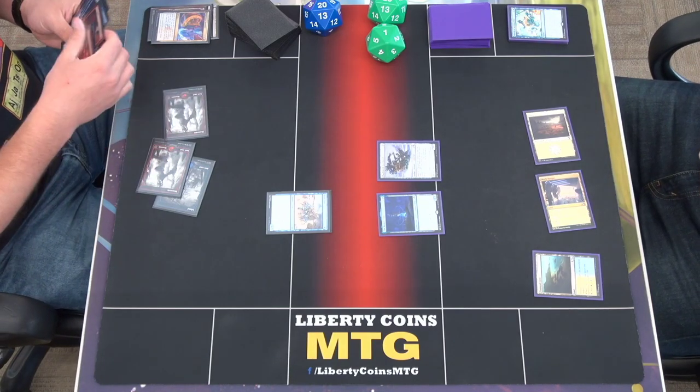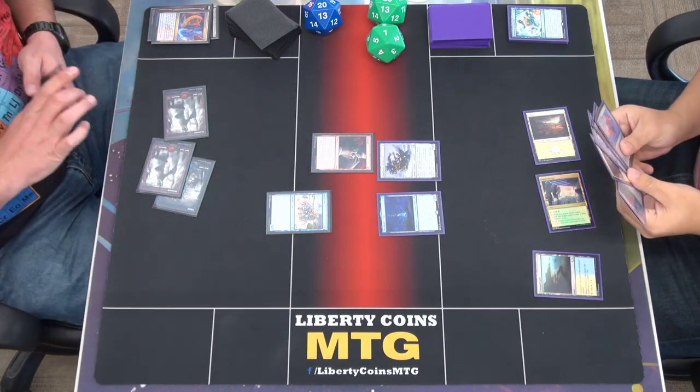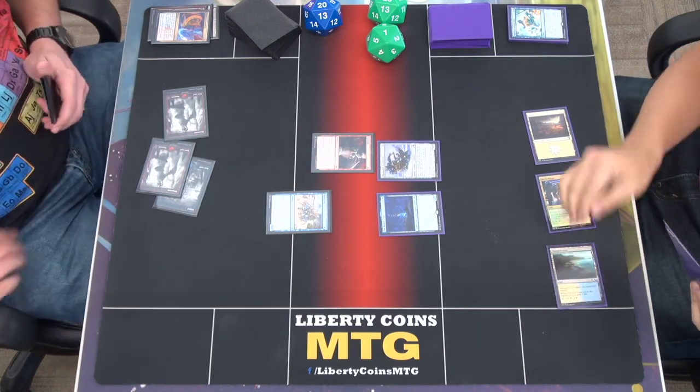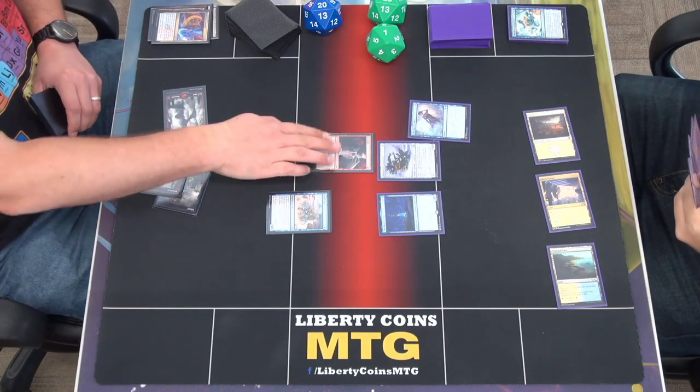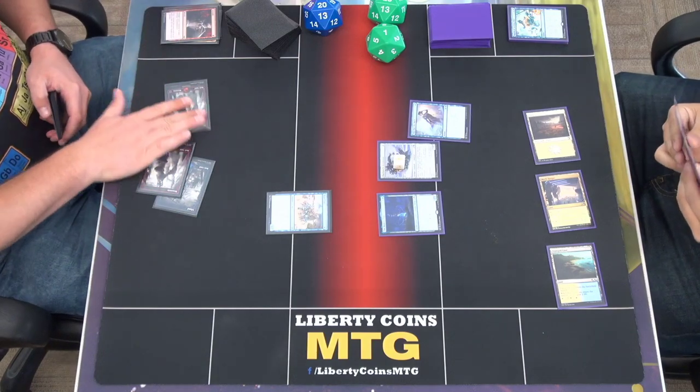Let's cast Strangle and deal three to your Automaton. I'm going to tap my land and play Slip Out the Back. Nice — phase it.